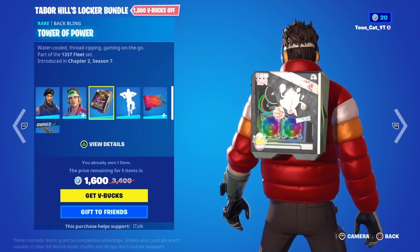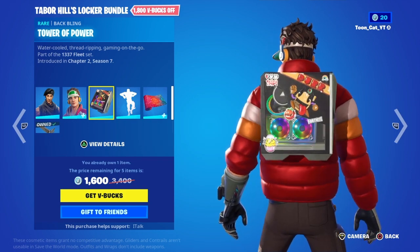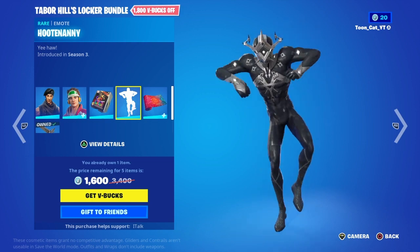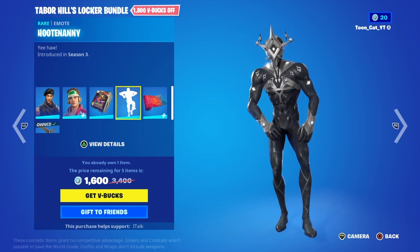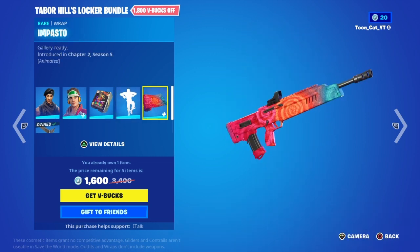And we got the Tower of Power back bling, which looks like a Pac-Man thing. And then we got the Hootenanny emote. And then we got the Impasso Toe Wrap — not sure how you say it. It looks colorful — beautiful. Red, orange, and blue. That looks beautiful.